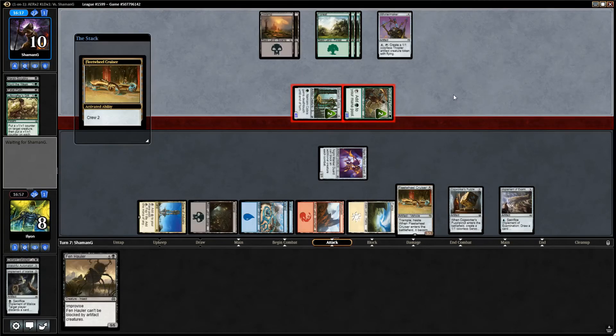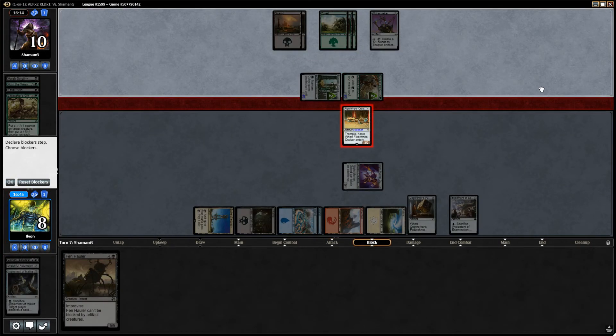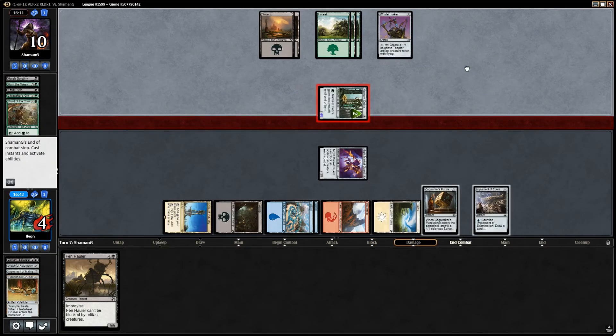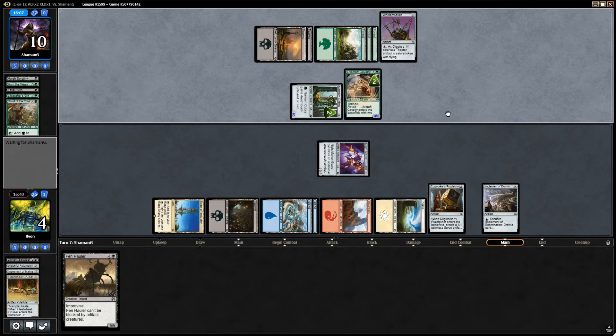I have to trade something. I could go Fenhaler, attack with the Fleet Wheel, and then attack the Fenhaler, but that's awkward. Block with Night Market Guard - crew the Cruiser. Block the Druid of the Cowl, because this can't be blocked by Artifact Creatures - that might be a big advantage. Take an extra point, but that's all right. Try and crack back with Fenhaler for the win in a couple turns. Night Market Guard still stops the Cobra.